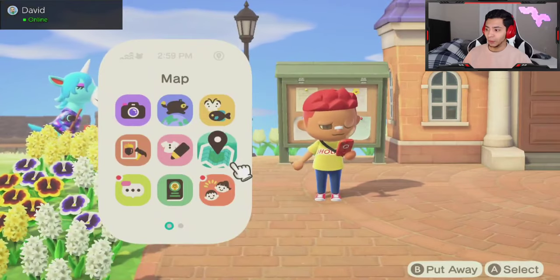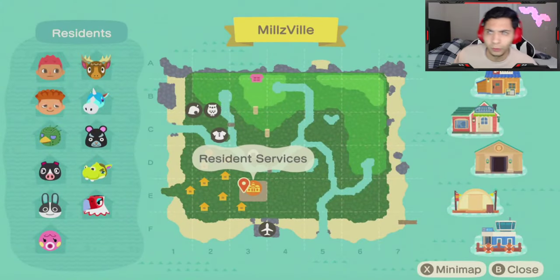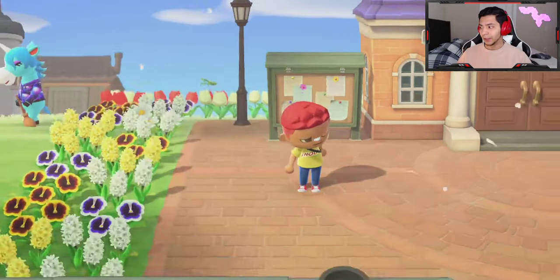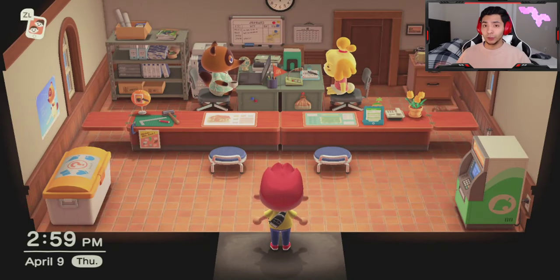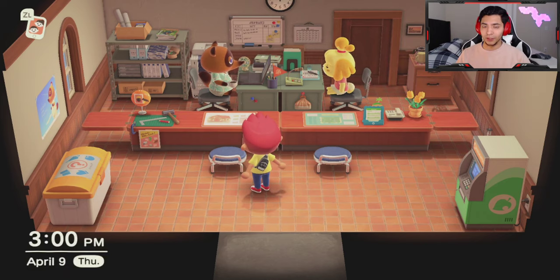All you have to do is, at a point when you've gone on three different trips using the Nook Mile tickets — you can get them from the ATM-looking device inside the resident service tent. You go to three different islands and you talk to the people on there and you just convince them to come to the village. Once you talk to three people, you talk to Tom Nook the following day after the third person, and then he will tell you that people are wanting to move in.